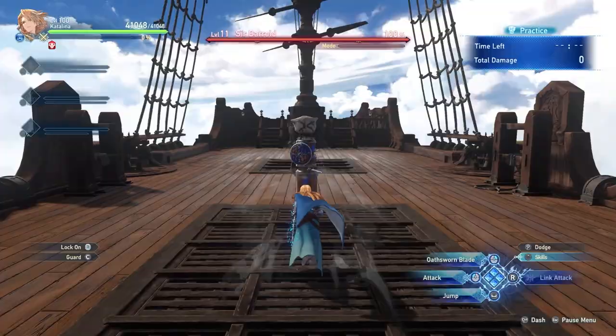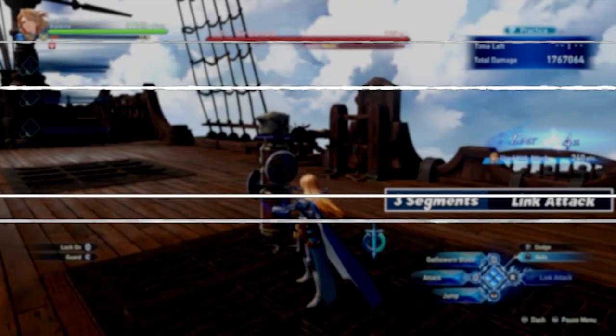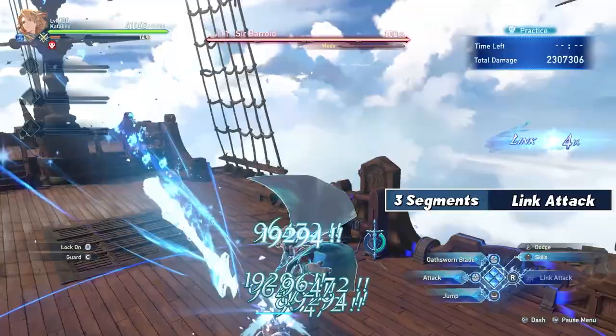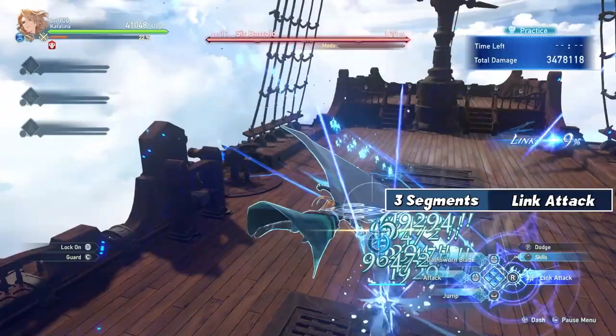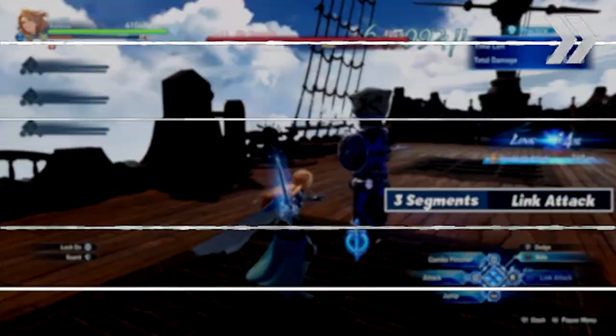For the fastest way to generate 3 segments, it's actually going to be doing a link attack. All you have to do is link attack.